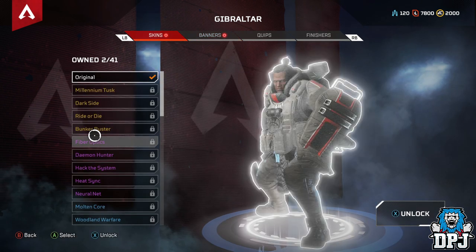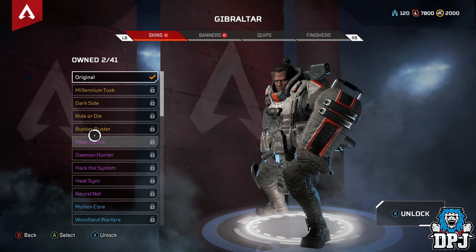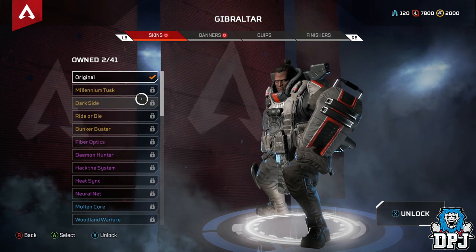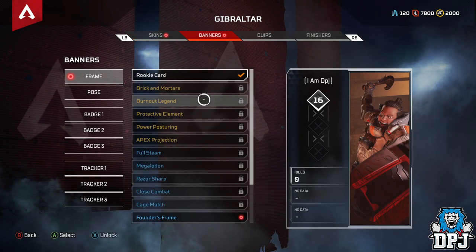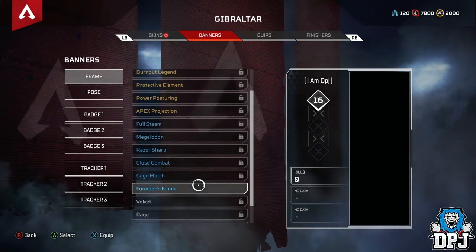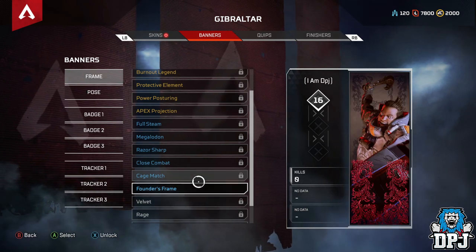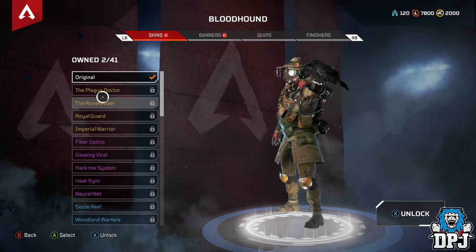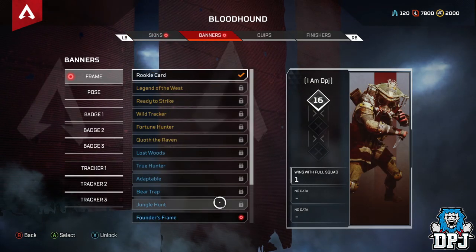You also get the Founders Badge. You get three exclusive banner frames — one for Wraith, Bloodhound, and Gibraltar, which we'll check out now. We're already on Gibraltar so we'll check out the Founders Frame right here. Looking pretty cool. I'm guessing it's going to be the same for each character — it's going to all look the same but we'll see anyway. The Founders Frame is going to be the same.